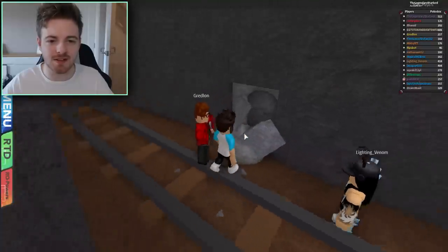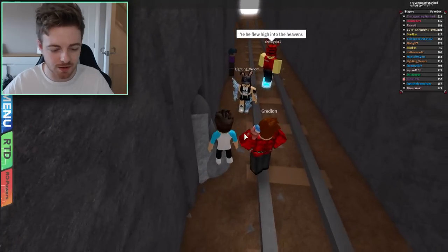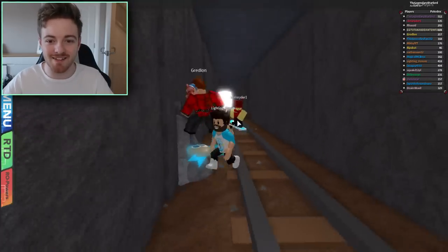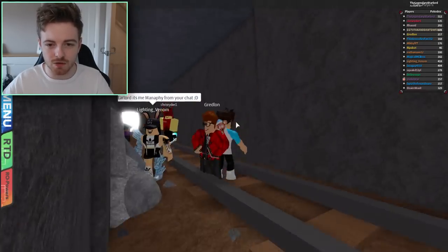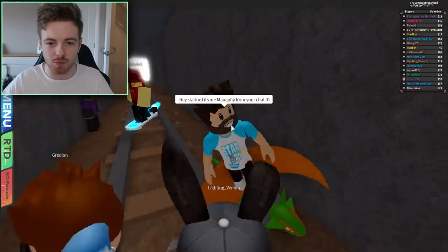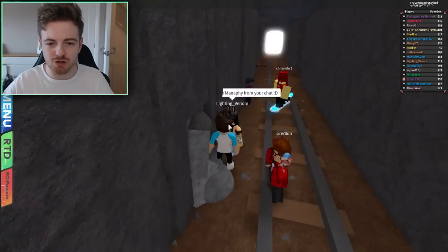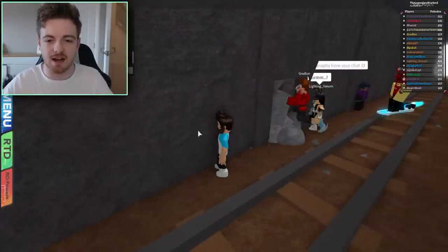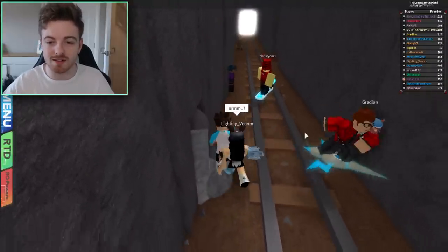I kind of forgot this place even existed but I was like, wow, I really want to get in there. So what we're going to try and do is go through this area right here and see if I can go through this little wall. And if not, we'll try going through the actual wall itself rather than these bricks, because what I'm assuming is that these bricks are going to be very hollow, whereas these will be very fat. And the fatter the object is that you're trying to get through, the harder this glitch is.